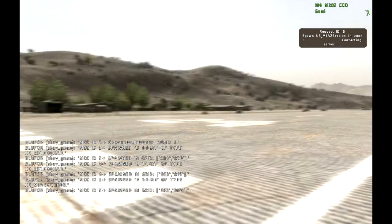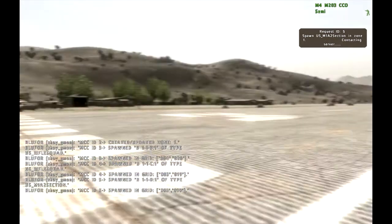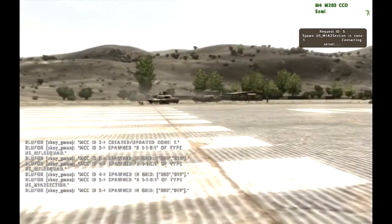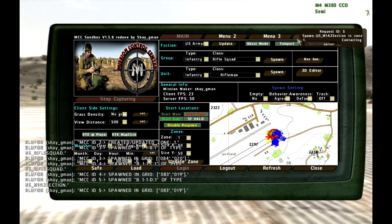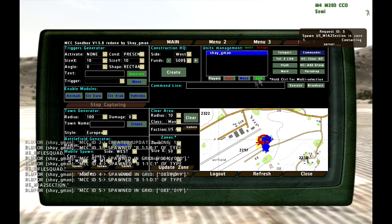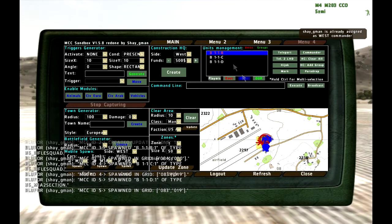You can see the M1A2 squad, and here's the second squad. Let's open the MCC again and move to main info. You can see my name in the unit management. I click on my name and press commander.